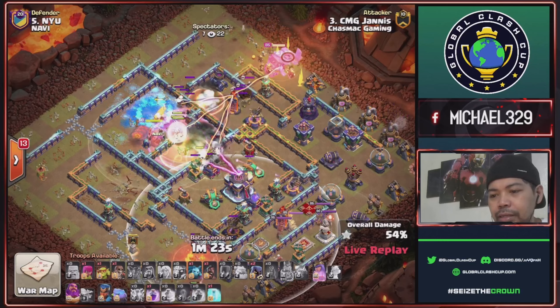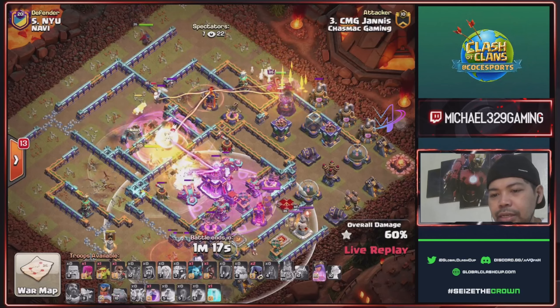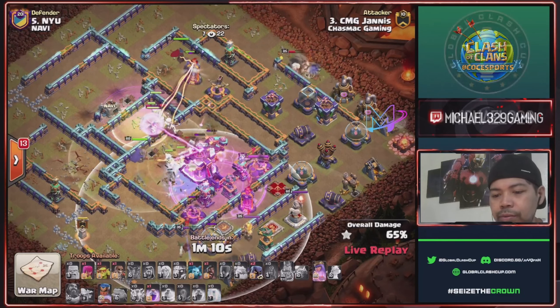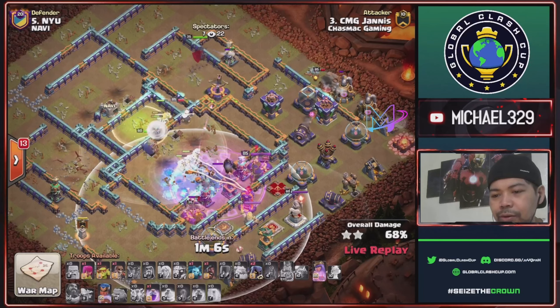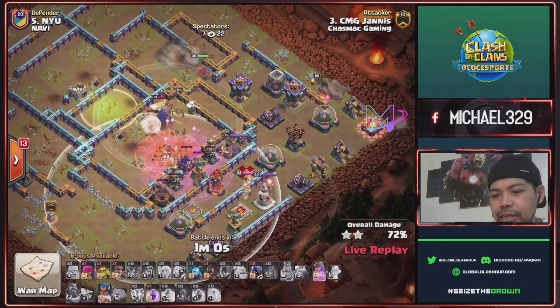E-titans and rage spell, king ability — will take this trash buildings and defenses for this one o'clock area. Send royal champ towards this multi inferno, rage spell tower activated, and will cover this ground expo, multi inferno, and town hall. E-titans and queen will take this town hall. Royal champ still up, will take this ground expo right side.